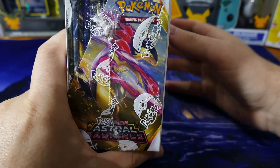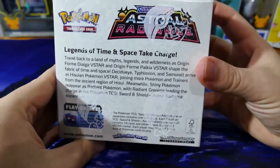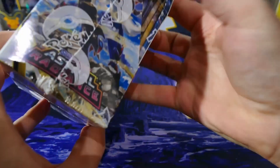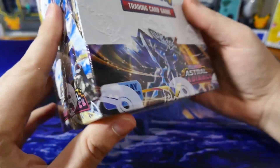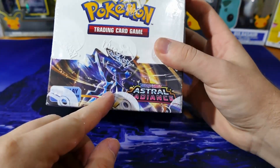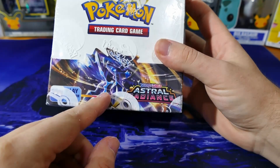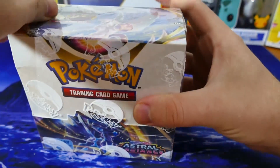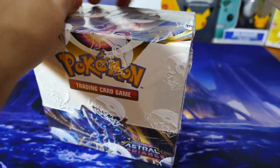Alright, let's have a look at the box as we always do. We've got some very nice information on the back that we're not going to read. Just a normal looking box with Origin Dialga on the front. Let's open it up now and see what we can do about the knife.